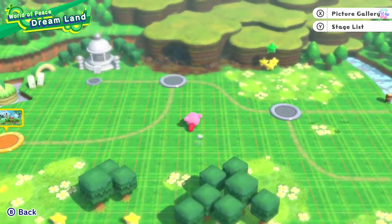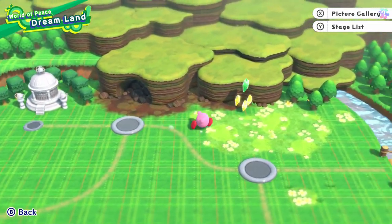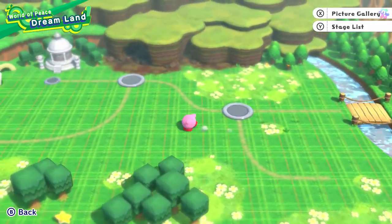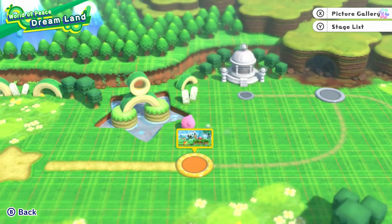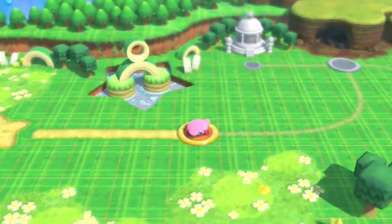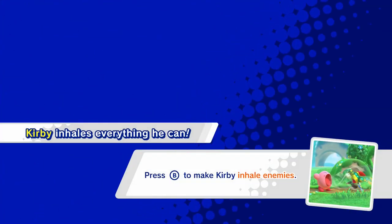You can't really do much of anything on the other stages because they're not unlocked. While you could walk around, it's probably in your best interest to just explore things as you go. So Green Gardens - let's begin!